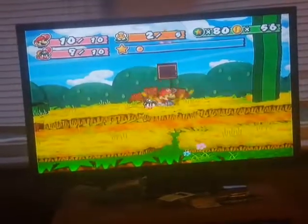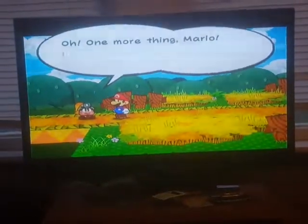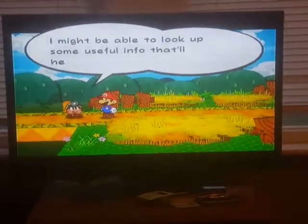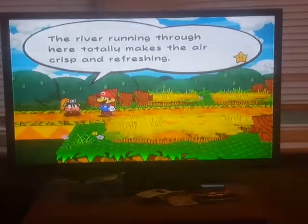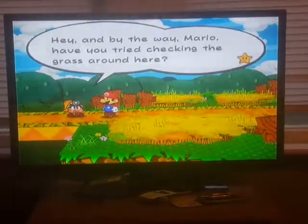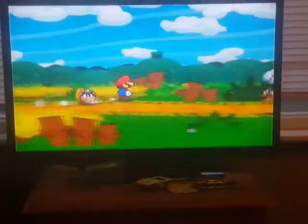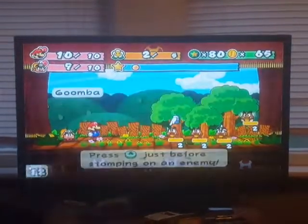Let's get these coins and go to the next room. Oh, one more thing Mario — if you ever find yourself wondering what to do, just press X to use my Tattle ability. I might be able to look up some useful info that will help us on our adventure. Running through here totally makes the air refreshing. Have you tried checking the grass around here? Sometimes those clumps of grass have good stuff. Over here to reveal a pipe.